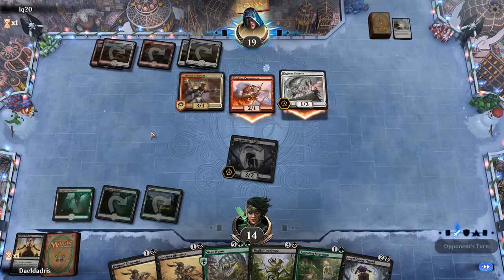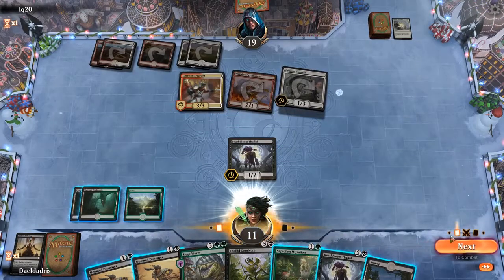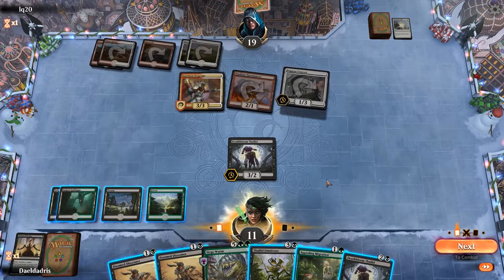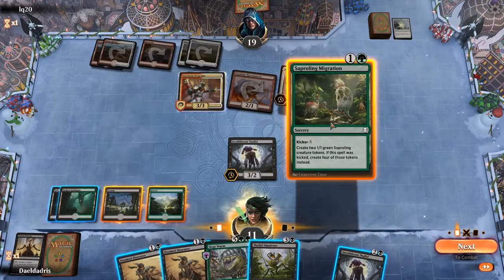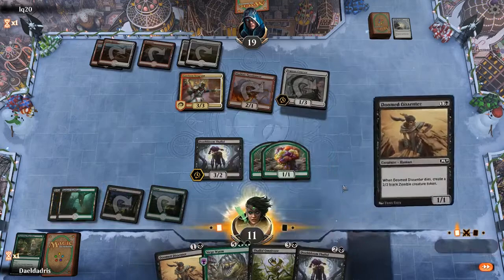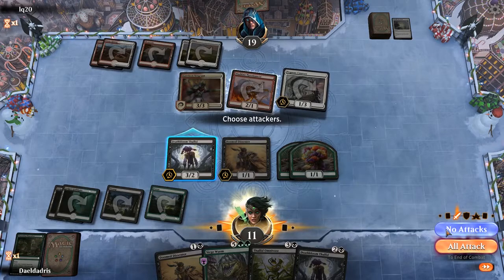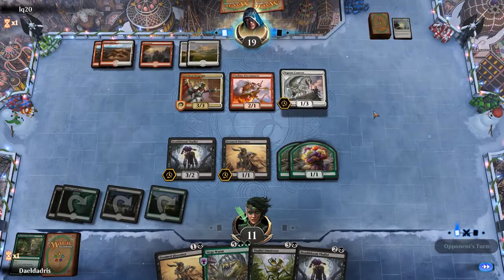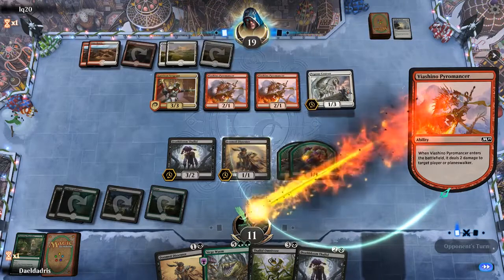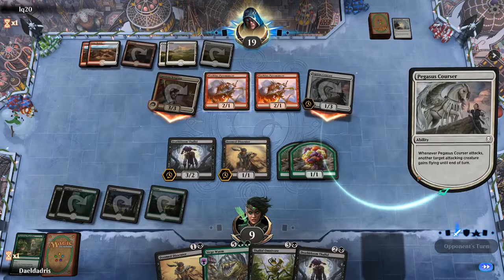A creature with double strike — we might have to get rid of that really soon, or the opponent is just going to grind us down. Now we have our Swamp. We could cast Saproling Migration here for two and the Doomed Dissenter. The problem is that they will boost the Sergeant with the Pegasus Courser, so we are looking at 2 damage right out of the gate — that's 6 and 7, so we are down to 5 this turn, which isn't the best.